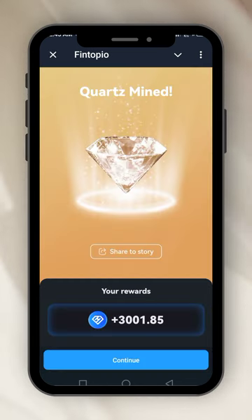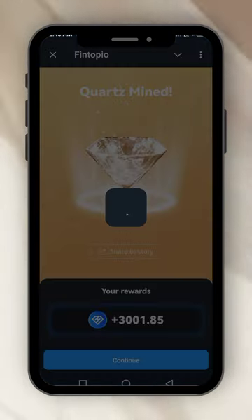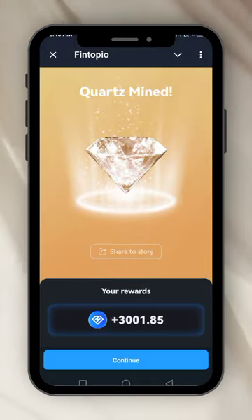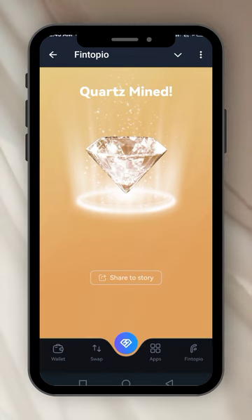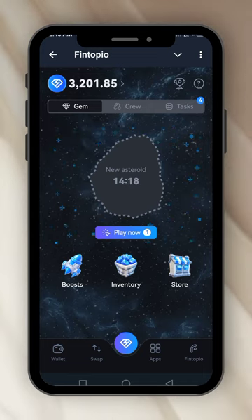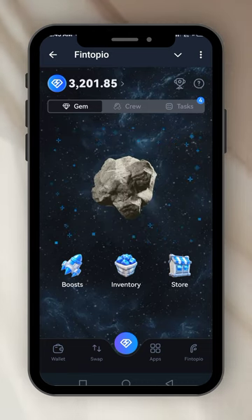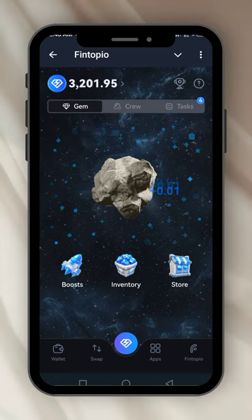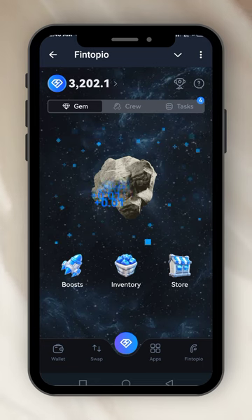I wait, I tap again, I wait, I tap again — I got it! I got three thousand now, that's a very rare gem. It says share to story — I'm going to share to my story. I got it! Join me in mining. Another gem comes out for me to mine; new asteroid in 40 minutes. You can be fast in the beginning but once you see the gem, slow down and be careful.